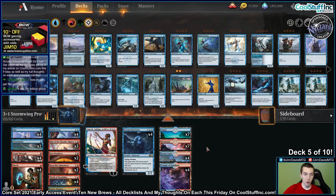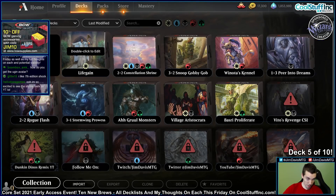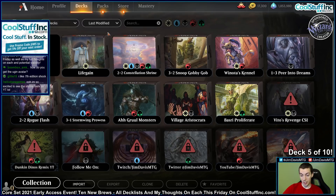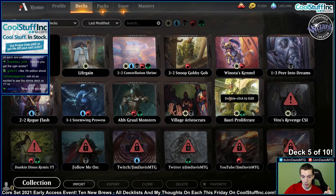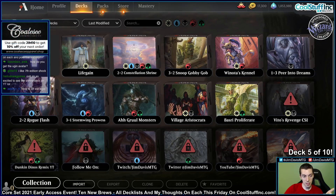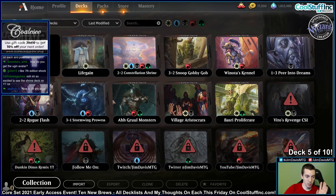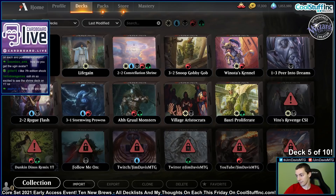YouTube folks, like, comment, subscribe. Remember, our next sub is going to pick our next deck. That's our first half of our decks — five decks. We've got five decks to go: Life Gain, Winota's Kennel, Basri Proliferate, Village Aristocrats, and Gruul Monsters. Those decks are next. YouTube folks, like, comment, subscribe. Let me know your thoughts on the deck. Let me know what you think of Stormwing. YouTube folks, I love you. Hashtag sponsored.